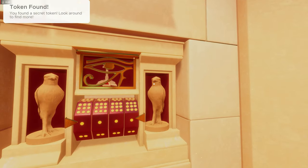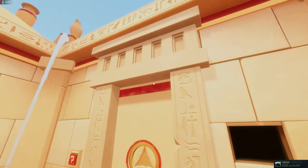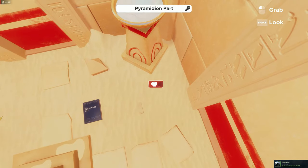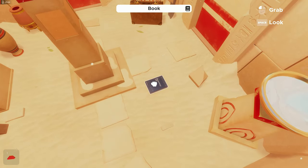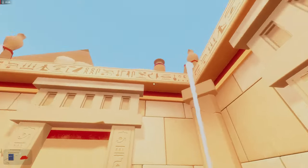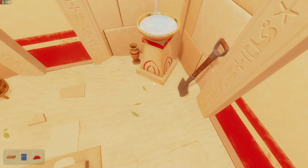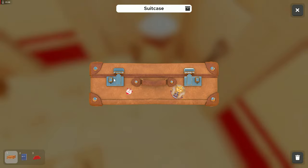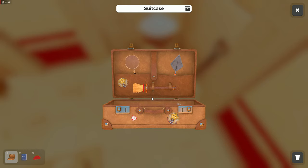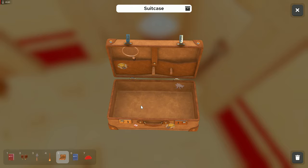There's a token. We've got a pyramid part and a book — we'll keep that. This room just seems really empty. There's a shovel and a suitcase. Let's take a look at that suitcase — we've got a brush, binoculars, and another book.